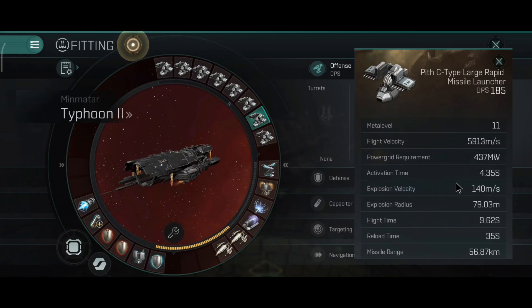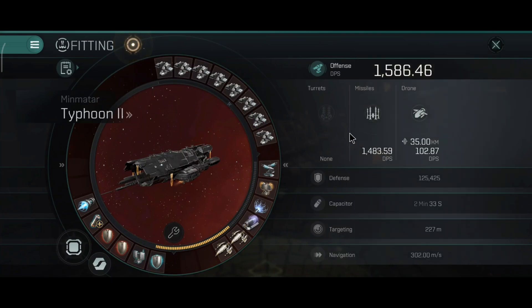They are going 5.9 km per second with 140 m per second explosion velocity. 79.3 m is the explosion radius. 56.87 km is the missile range, so that's pretty good. It can easily shoot down cruisers and frigates, and you don't have to worry about long-range tackle interceptors - you can easily shoot those down as well.